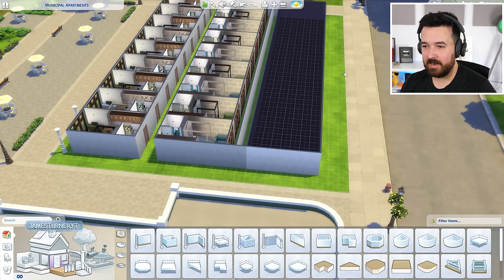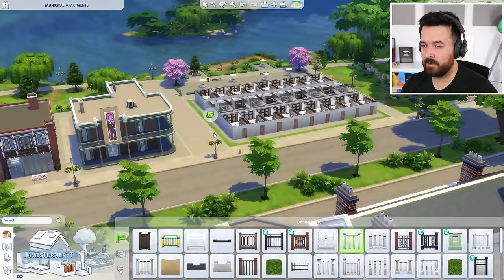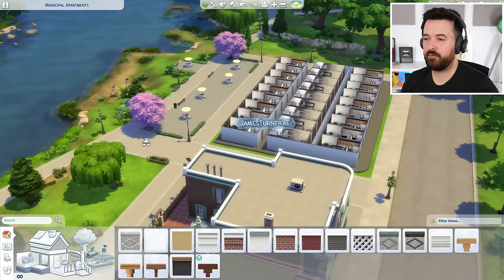That's looking good. I like the sort of curve element they've got going there — can I fit a curve here? We've got floor all the way around, a little bit of a curve here. Because this is all one big piece, I can drag the middle — one step is fine, Sims can get up that. Before I go any further and build a second floor, should we see if we can turn these into apartments? Because that's kind of important.